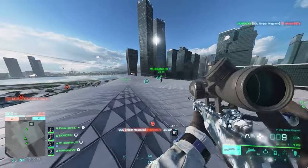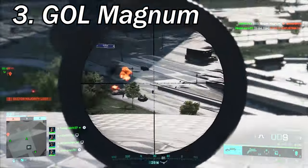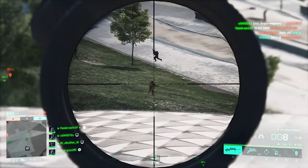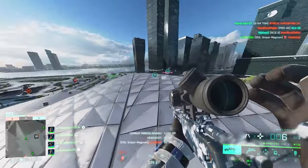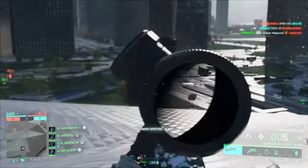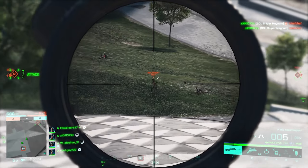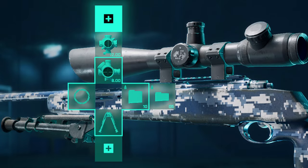Moving on to sniper rifles. Here for number 3 we've got the Gol Magnum. I remember it's always been a fast-firing sniper rifle, and that is also the case in Battlefield 2042. However, I believe the bullet drop hurts this weapon so much and it's generally not a good choice for extreme long ranges. Factory barrel, bipod, equip everything you have for ammo, and then for weapon sights BKS 8X and Longshot 12X should do the trick.